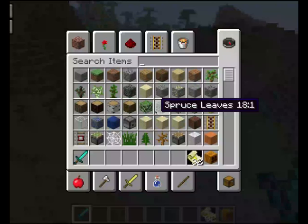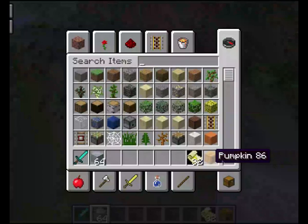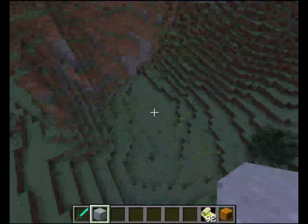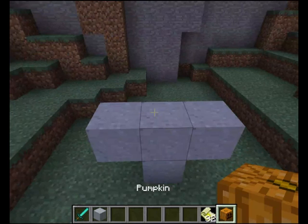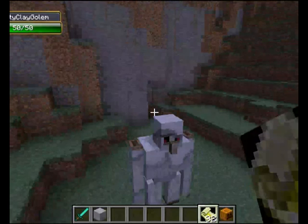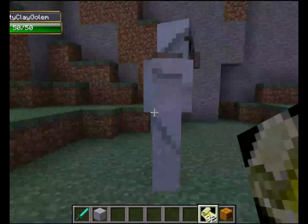Let's start making the golems. For the first one we are going to need clay — which is normal clay — and a pumpkin. Let's go to this flat area. Put the pumpkin on top, then use the Paper of Awakening. Entity: Clay Golem. That has 50 health, as you can see on my damage indicators — he looks a bit 2D on the damage indicators.